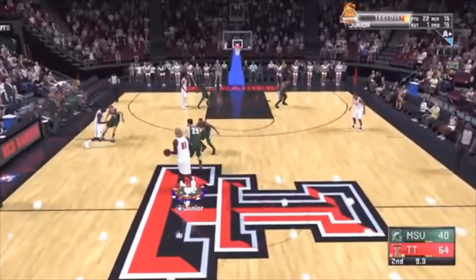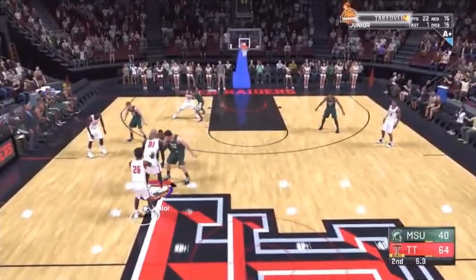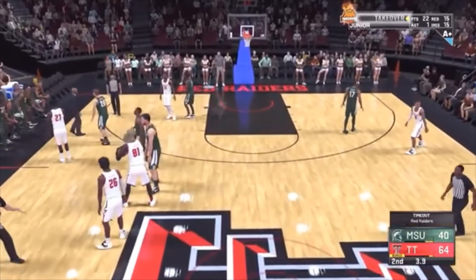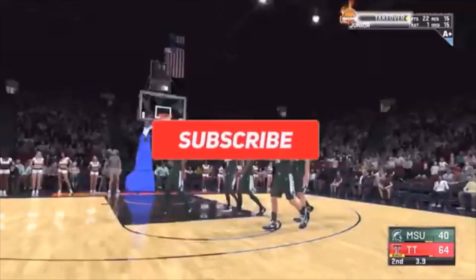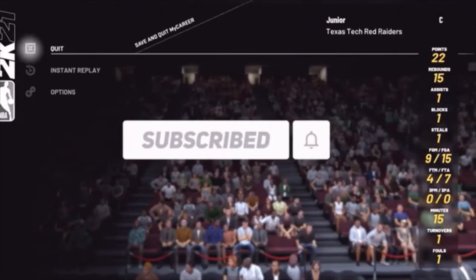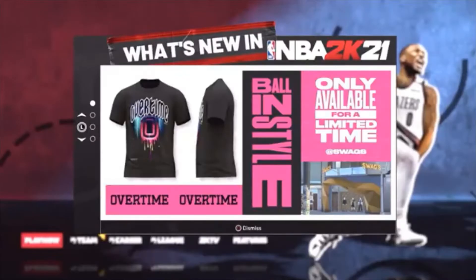Once you get to the same quarter and want to do the next step, let some seconds wind down. Let it get to three seconds and call a timeout - just like that. Once you call the timeout it's a dead ball. Hit start, head over to quit, and go to Save and Quit My Career. Once you hit Save and Quit My Career it will load you into the Play Now screen.